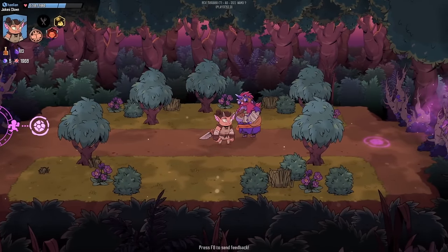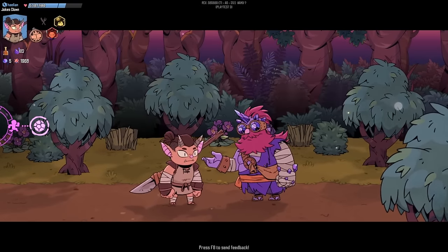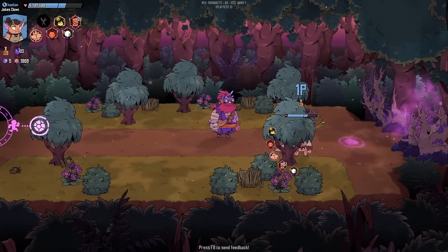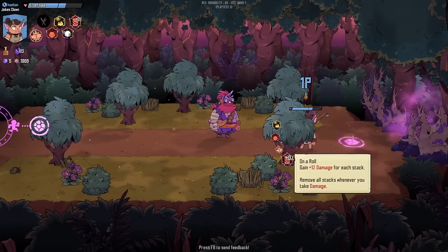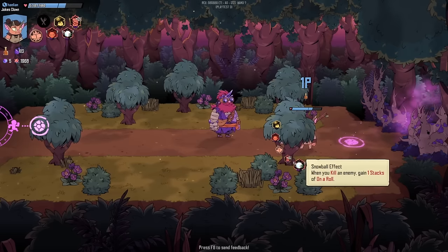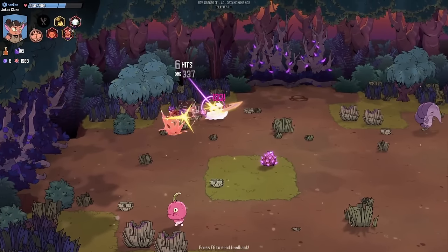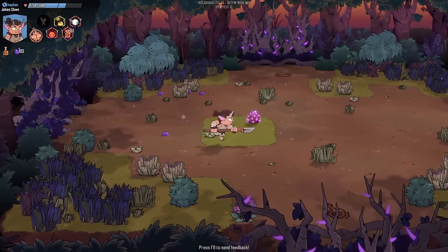Let's check out the question mark here. The NPC says 'We live inside a dream, but who was dreaming?' and offers a gift. When you kill an enemy, gain one stack of On a Roll. Looking it up: gain 1% damage each stack, remove all stacks whenever you take damage — one of those. You might be a little reminiscent of Cult of the Lamb watching this — it definitely has that art style that Don't Starve seemingly created.